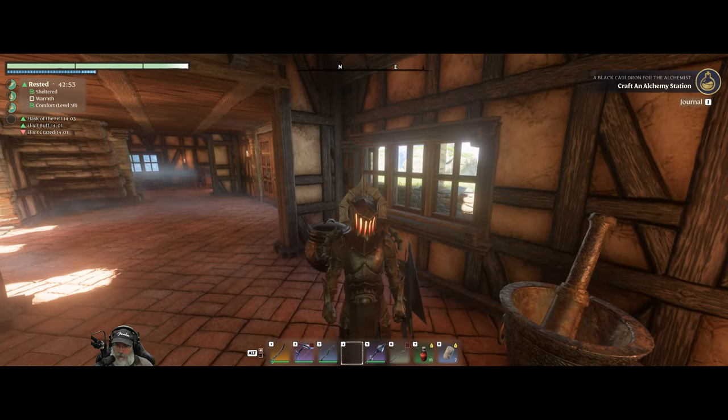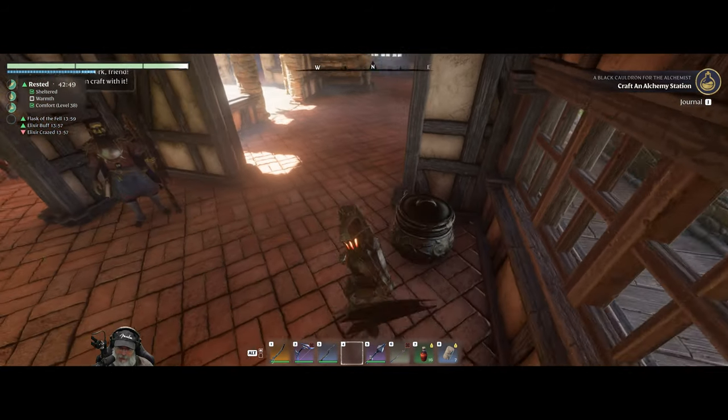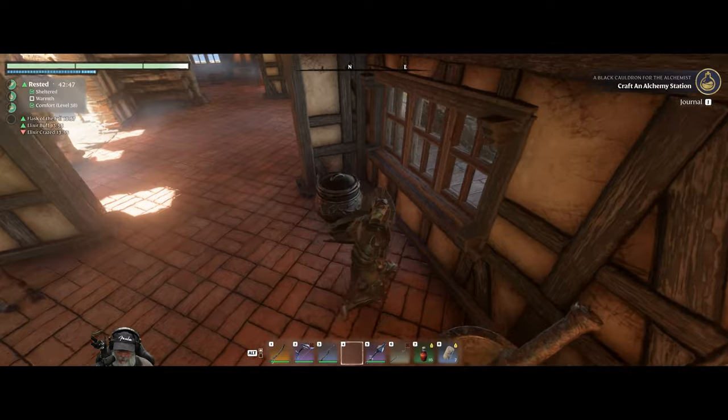Welcome back everybody to Enshrouded. I'm an old guy. Coming in to end in this episode, we're going to get started by building our alchemy station. So we found the black cauldron in the last episode.